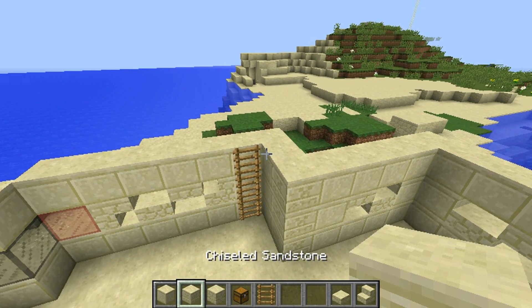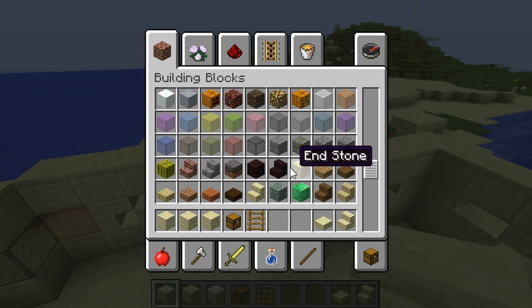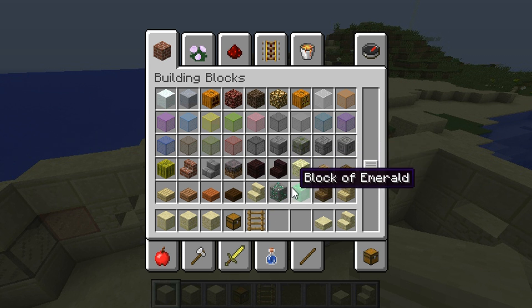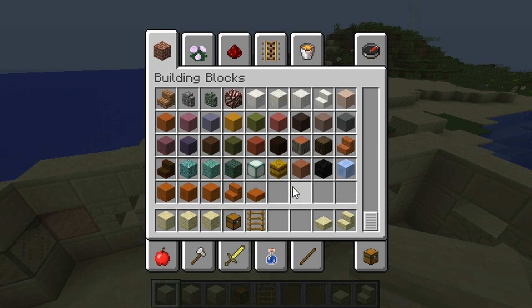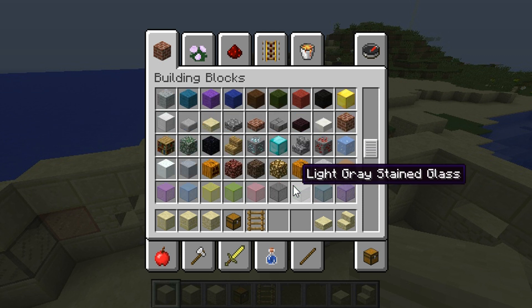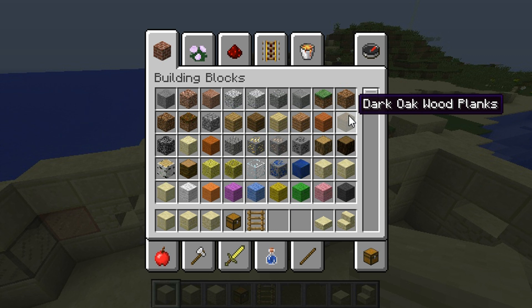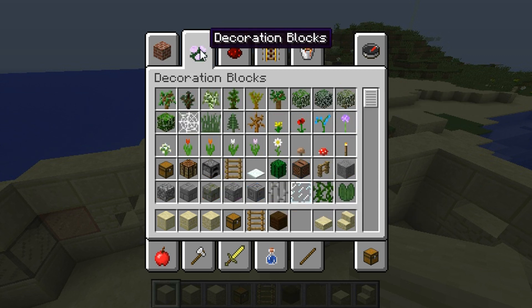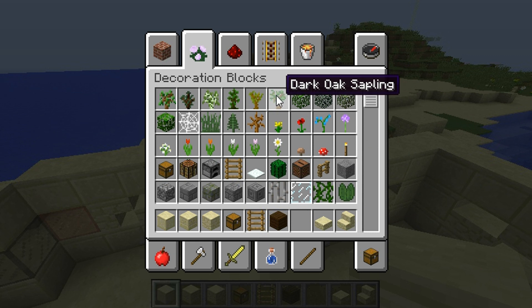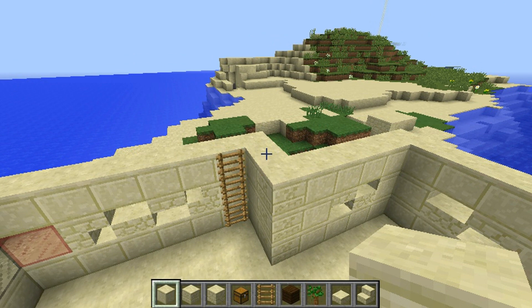I wanted to grab some wood planks. I'm a little out of it, if you can't tell. What do I want? I'm going to grab some of that because I want to grow some dark oak trees on my island.